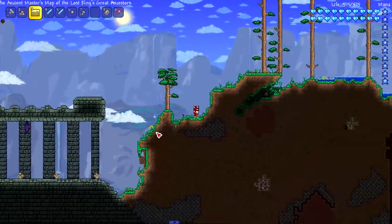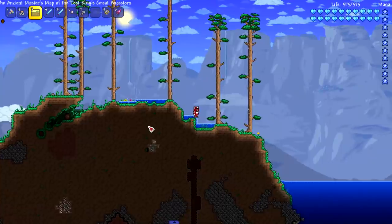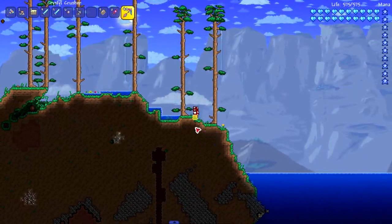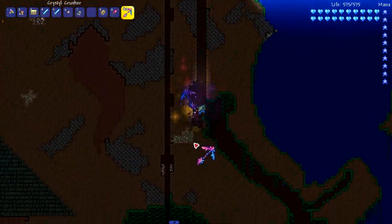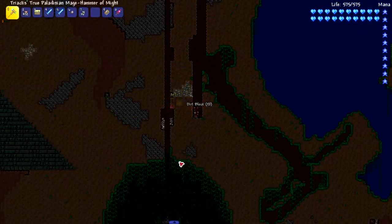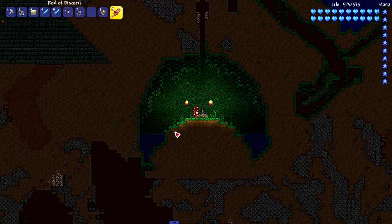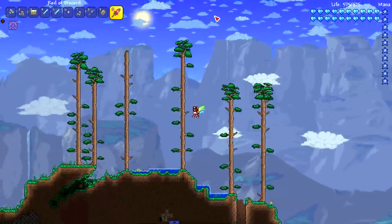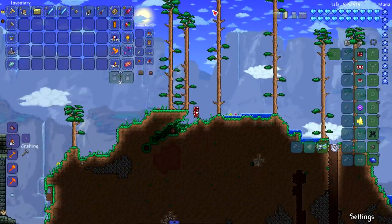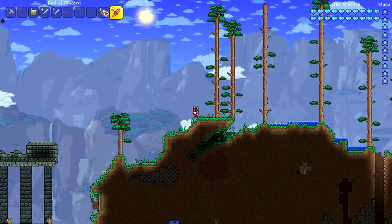I'm about 27 or 28 small worlds in and I don't think I've even seen an enchanted sword yet. That just shows the odds of finding Arkalus on a small world are very, very slim - slim to none. I don't think we're gonna do small worlds anymore. Oh - an enchanted sword! This is the first enchanted shrine in maybe 27 or 28 small worlds. But it's not Arkalus. I don't want to do this anymore, I need the video to go up.